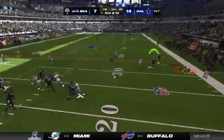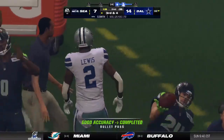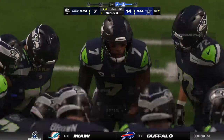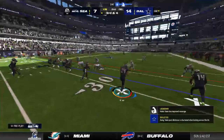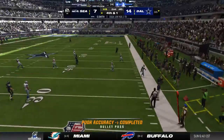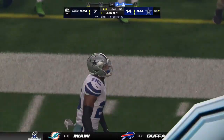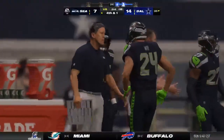On second and ten, Smith comes back with one complete and he'll be out of bounds across the 30 yard line — they get six, leaving third and four in search of four yards to pick up the first down. Now Smith — that's going to be complete on the sideline but no room to run. The completion good for just three and it'll be fourth down.